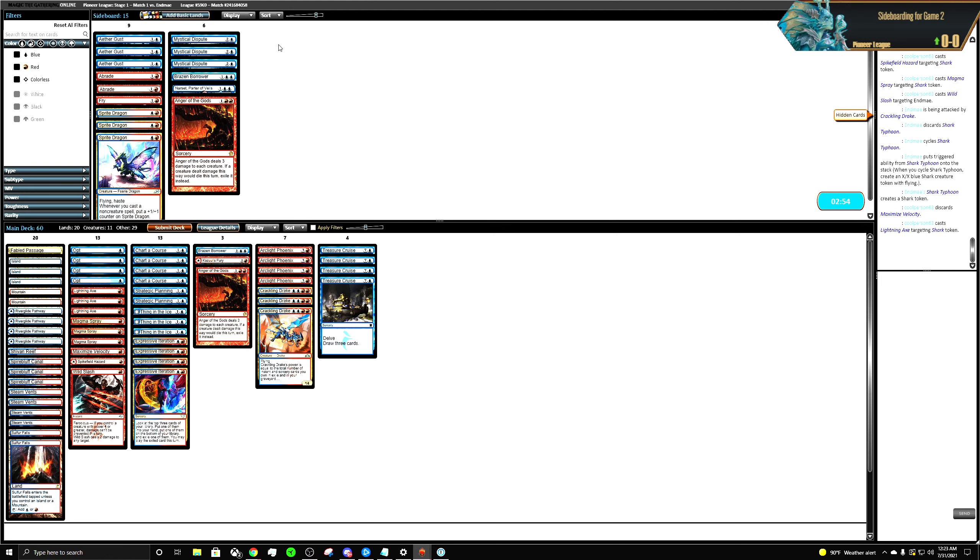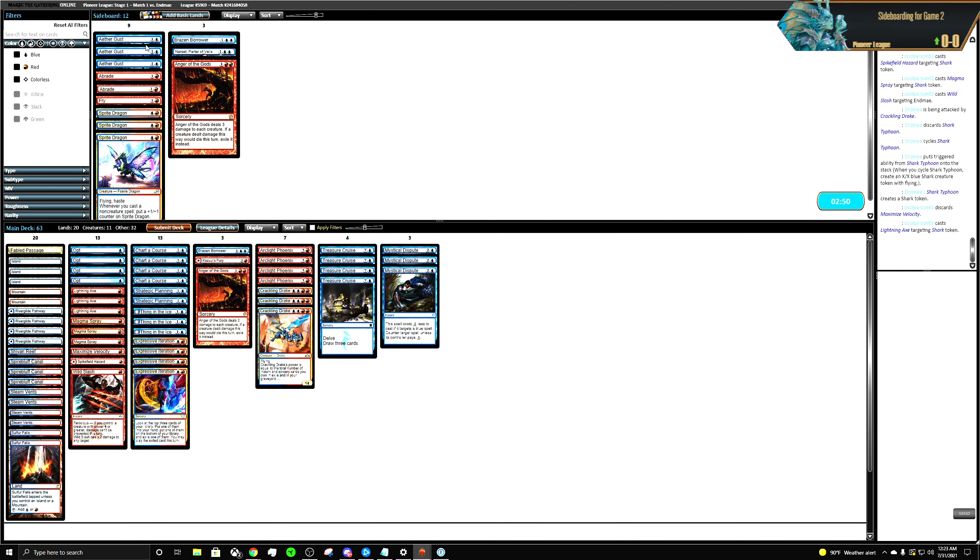Blue-Black Control — let's bring in Mystical Disputes. This is Red or Green, it's just Blue-Black, so we're not bringing Aether Gust in. We're probably bringing in Brazen Borrower.